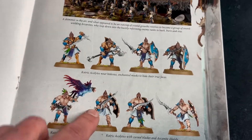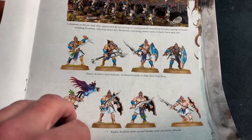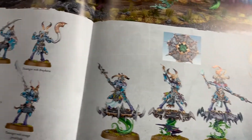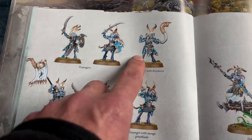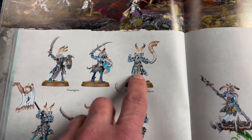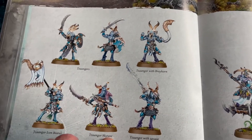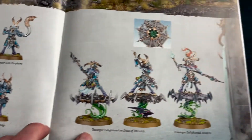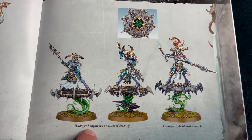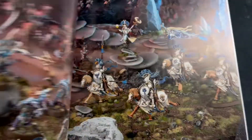Now we've got the Kairic Acolytes — I've got some of these that came from Silver Tower. In fact there were quite a few Tzeentch figures in there. I had the Tzaangors as well, so I've painted these up before. These take quite a long time to paint because there's a lot of detail in the armour, so they're quite fiddly. Nice standard bearer here. And here we have the Enlightened, who are on the Discs of Tzeentch — rather nice figures. Some great photography.